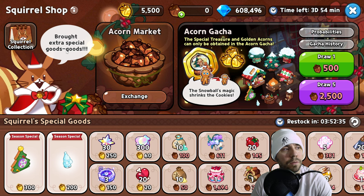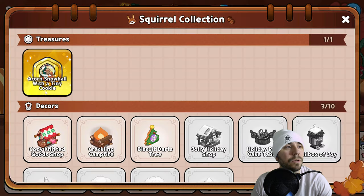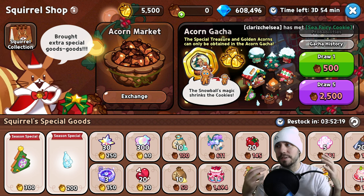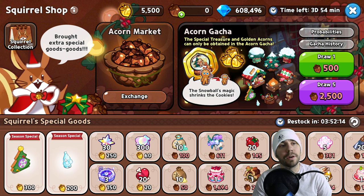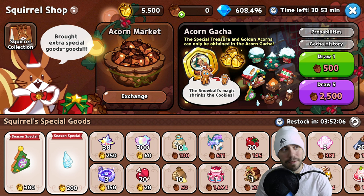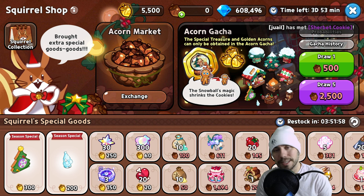That is the squirrel shop. Our friend the squirrel brought extra special goods for us here today. You can certainly go through your squirrel collection and try to get the rest of these. A good way to do that is buying them down below if you're looking for them. I had put together a little bit of a guide that you can check out as well. I hope you enjoyed the squirrel shop here today — the acorn market. We did a massive, massive gotcha with 75,000 acorns and came out very nicely ahead.